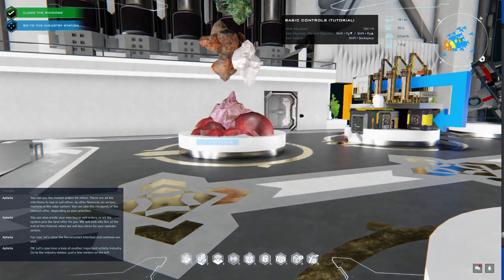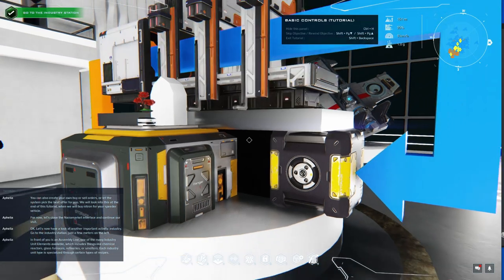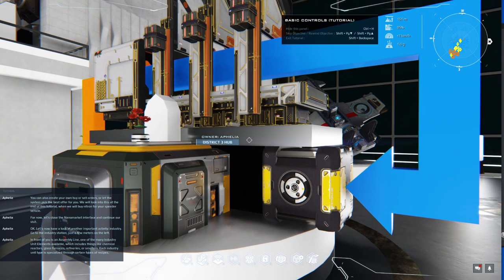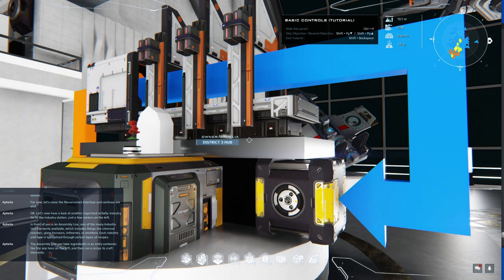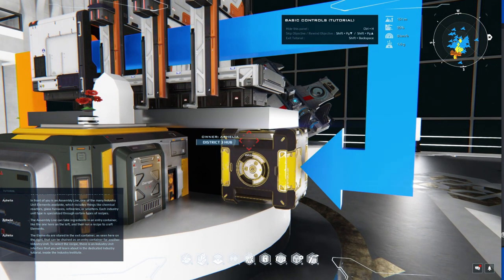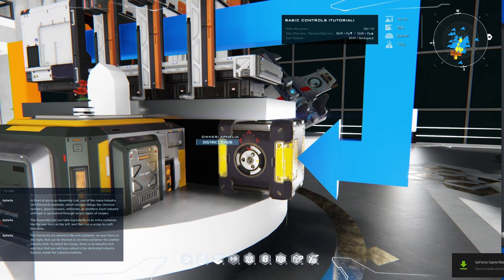Let's now have a look at another important activity — industry. In front of you is an assembly line, one of many industry unit elements available, which includes things like chemical reactors, glass furnaces, refineries, or smelters. Each industry unit type is specialized for certain types of recipes. The assembly line takes ingredients in an entry container on the left, runs a recipe to craft elements, and stores them in an exit container on the right. That exit container can be chained as an entry for another industry unit.